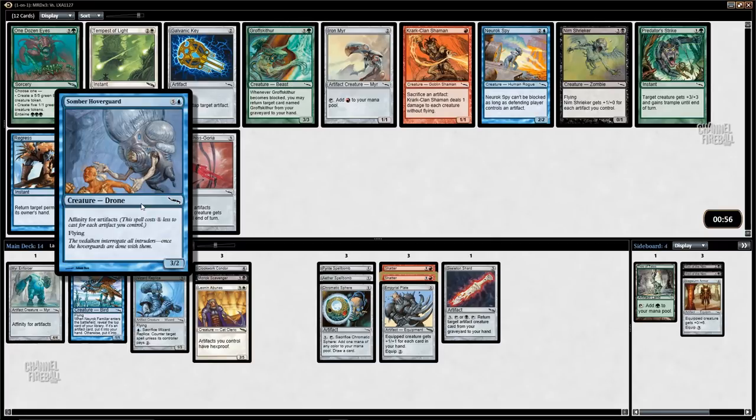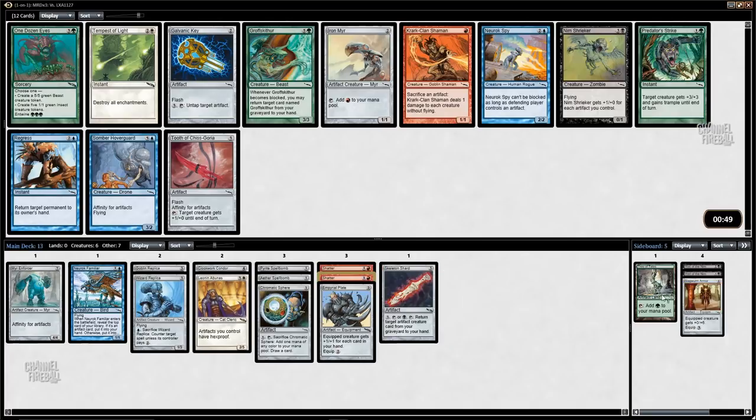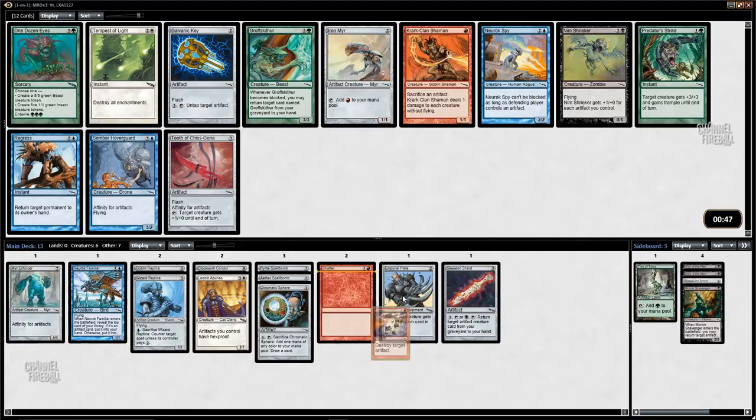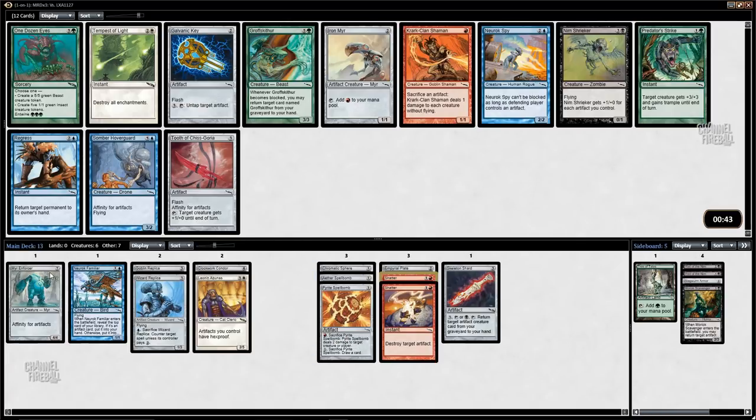Now I've got to take Iron Mirror. There is Somber Hoverguard, but I don't know what colors I am, and there's a pretty good chance I end up cutting most of the black — maybe splashing the Bola or probably not splashing Auriok Familiar from there. Iron Mirror is perfect — I need mirrors and I have all these red cards, so it's going to work out quite nicely.